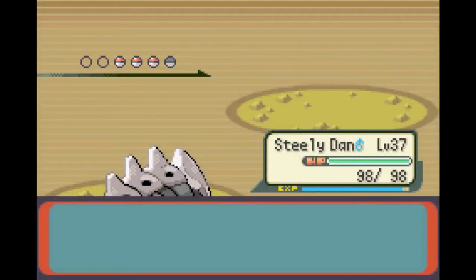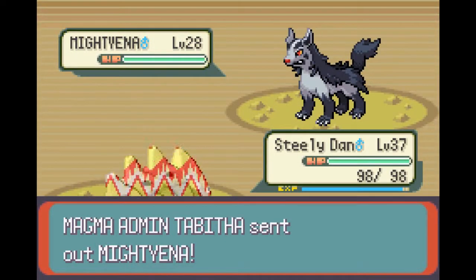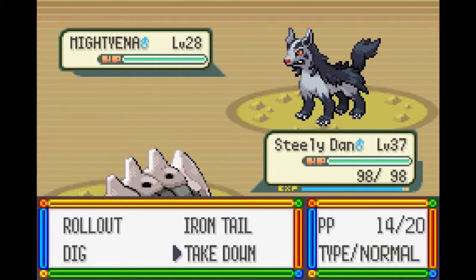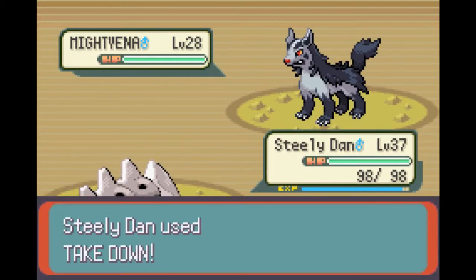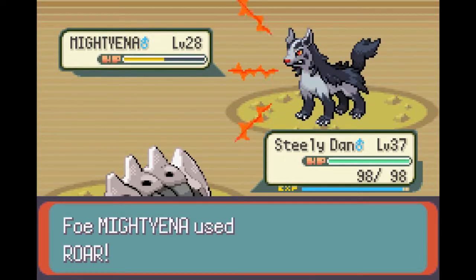Tabitha has four Pokemon. He opened with Numel — it's dead already. It knows Tackle, Ember, Magnitude, and Focus Energy. This is Mightyena — it knows Bite, Odor Sleuth, Roar, and Swagger. Oh, Swagger — Swagger is a bitch and a half of a move, and I hate it.